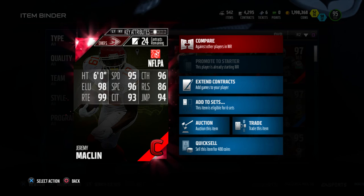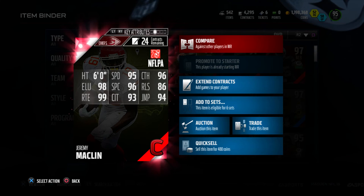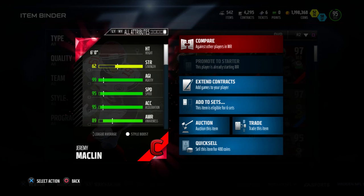Let's check out the back of this one. It's got 6 foot, 95 speed, 96 catch, 98 elusive, 96 spectacular catch, 86 release, 99 route running, 93 catching in traffic, and 94 jumping — Campus Hero Jeremy Macklin. Let's check out the attributes.